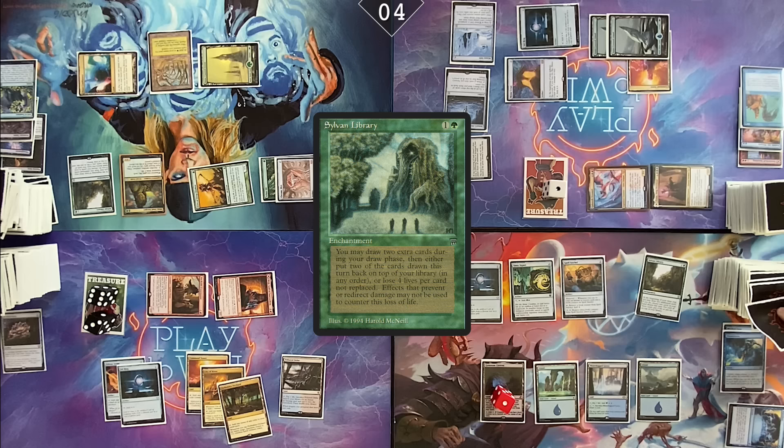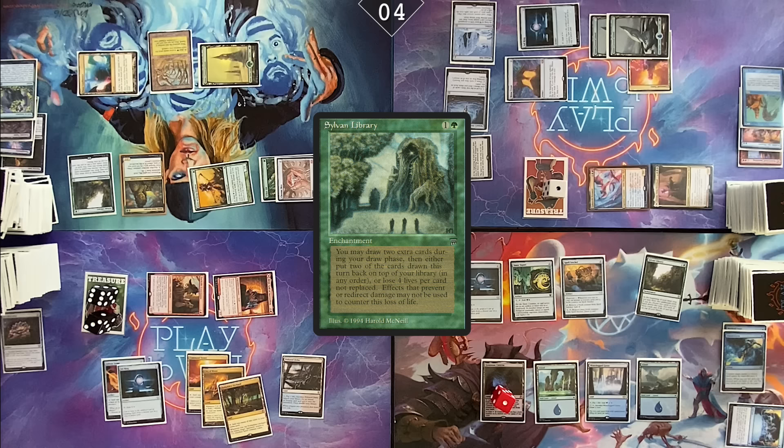Go to my turn. Here's my Sylvan Library situation. You should keep some extra cards. It's a situation now. You still get to pick among the top three. I'm just looking at these three cards going... I'm dead. Keep one card. Cast Time Twister.